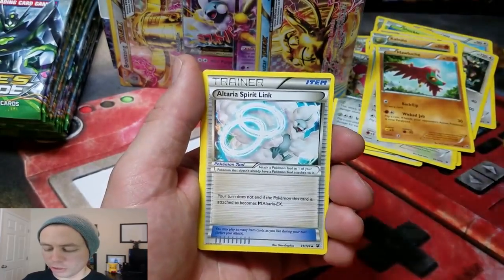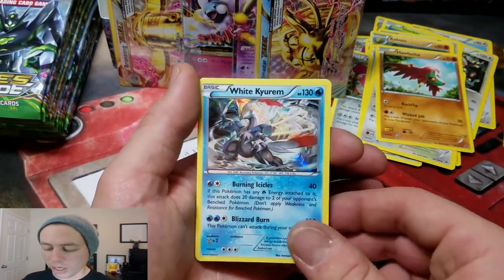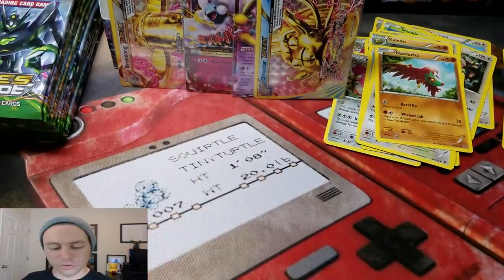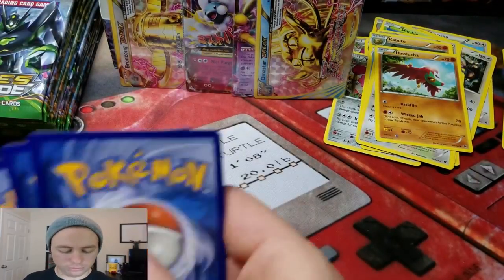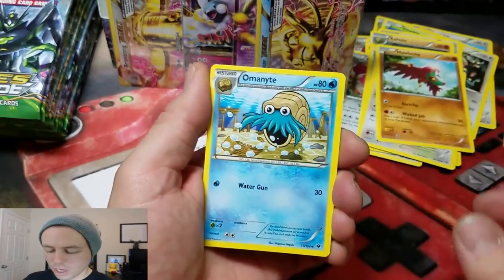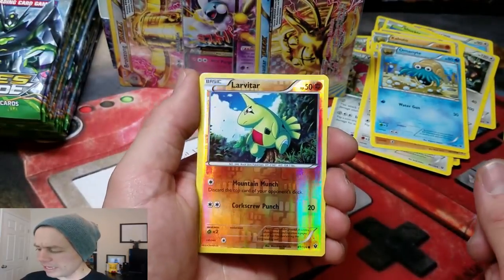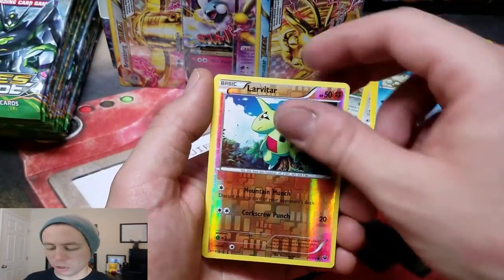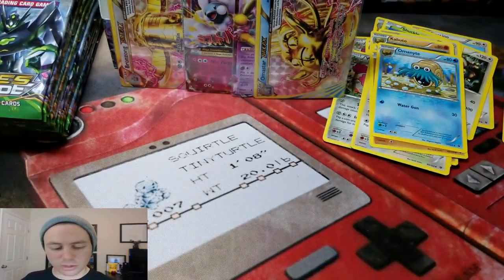Hawlucha! Dome Fossil Kabuto! Altaria Spirit Link! Larvitar Reverse Holo! And a White Kyurem Holo Rare — very nice! Omanyte! Lass's Special! Wigglytuff! Larvitar again but this is a different variation — different card, same Pokemon! And a Mew Holo Rare — beautiful! A little Mew action going on there!